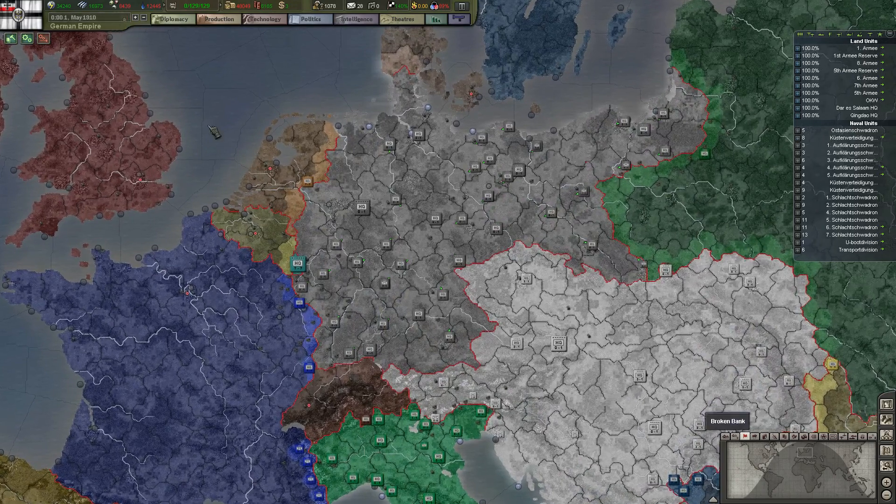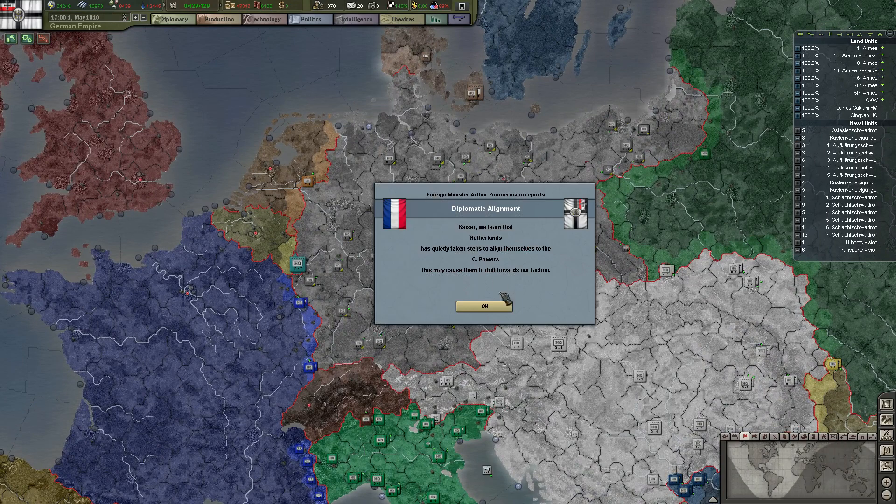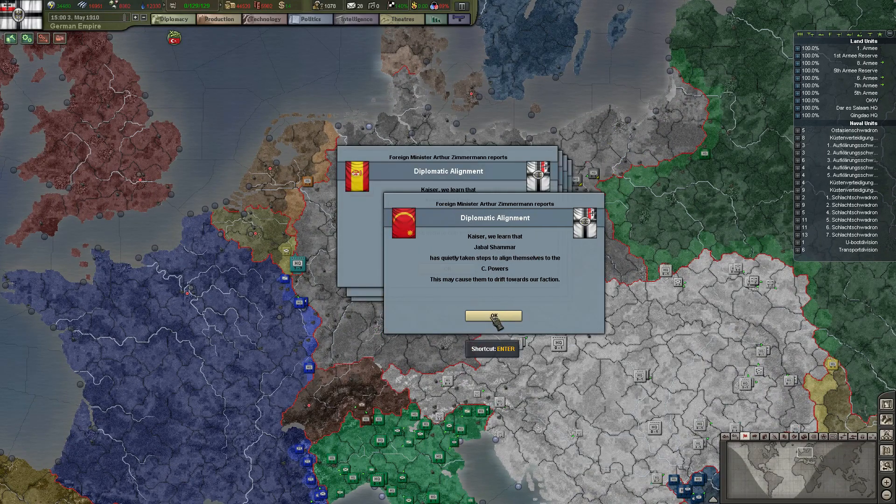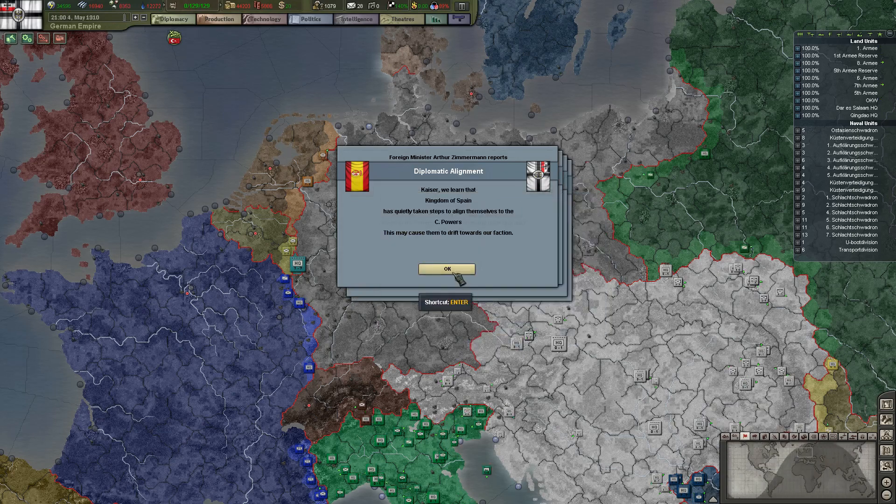Let's unpause the game. It's time to actually get started and see if we can get our troops all in the same place. The Netherlands has quietly taken steps to align themselves towards us, Yemen as well, Jabal Shammar, Kingdom of Spain.